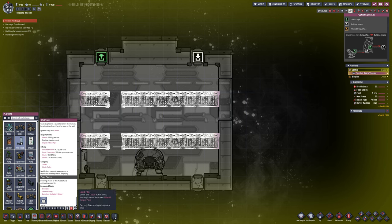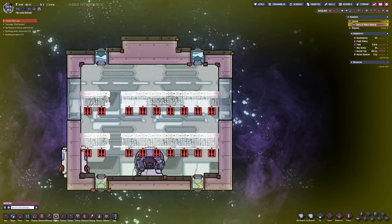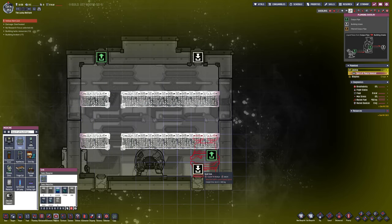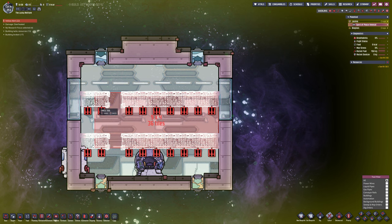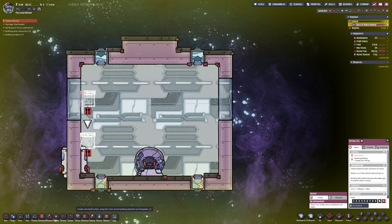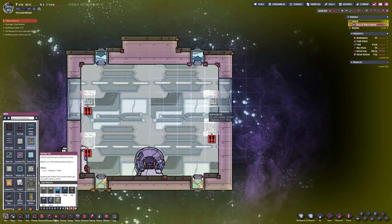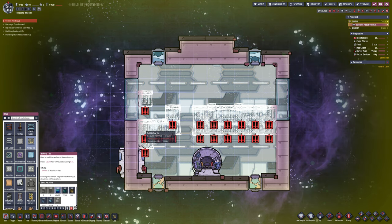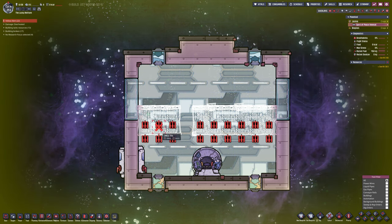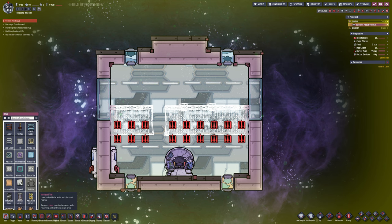I'm going to look for a mod to see if there are larger, better options. I'm interested in something like three or four times the size of this so you can have a proper group of ten people. It says it's for ten duplicants, but I don't know how you would ever get ten duplicants in here with beds and food for a long distance journey.